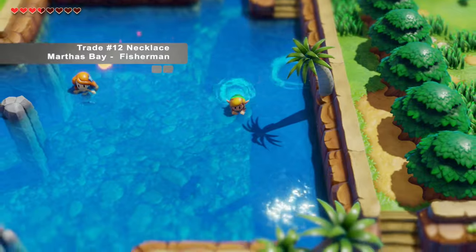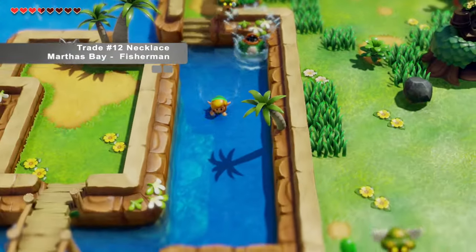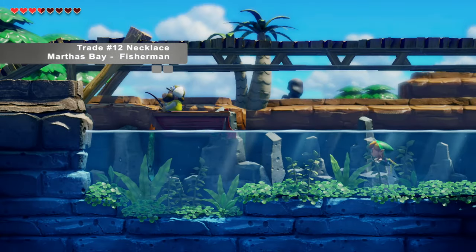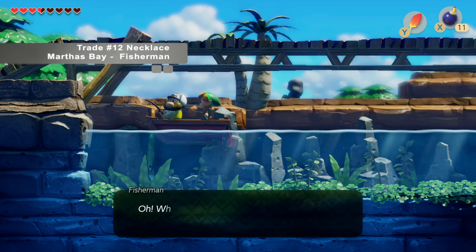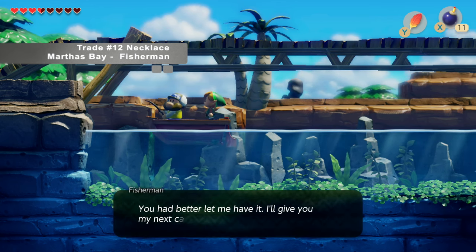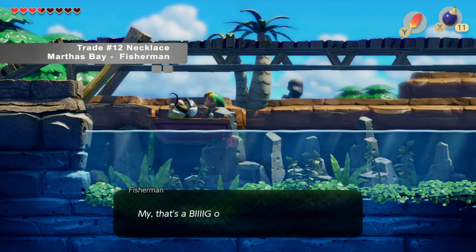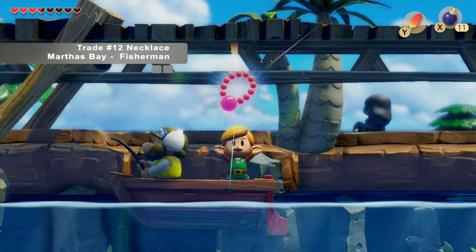Now with the fishing hook, we're going to head to Martha's Bay where Catfish Moor and the Mermaid are. We take a side path, go under the bridge and dive under, which takes us to another part where we can see a fisherman in a boat. A fisherman's going to want the fishing hook, so we hand it over and get whatever he catches. And it must be our lucky day — we just got the necklace.